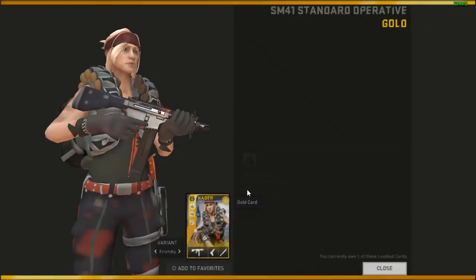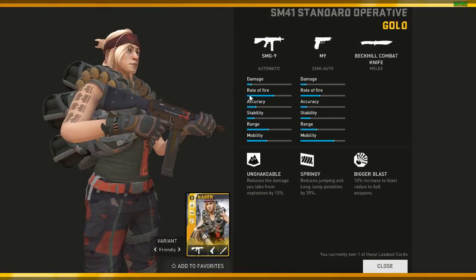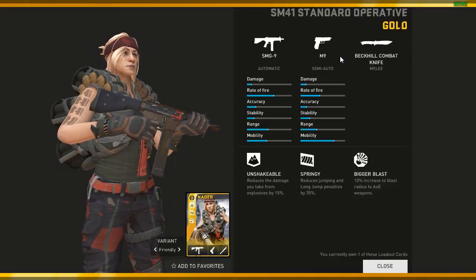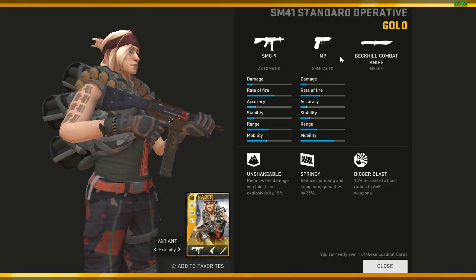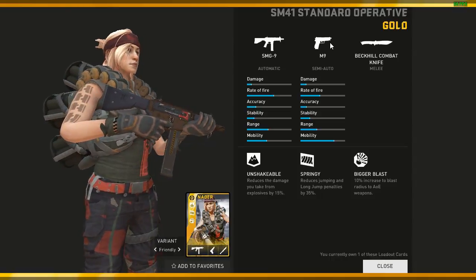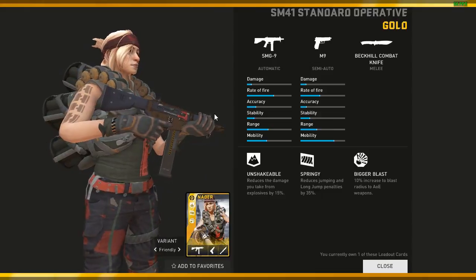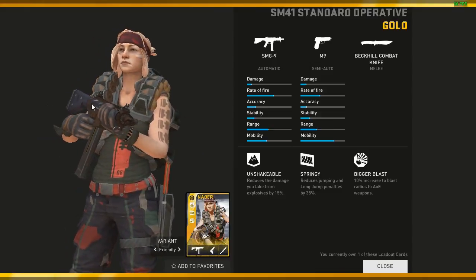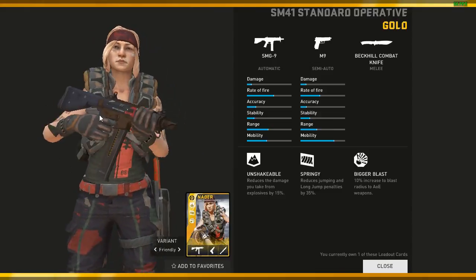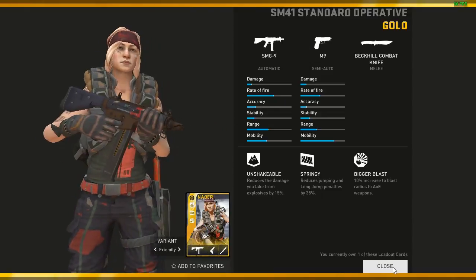Nader has a pretty sexy loadout — SMG9 and M9. If you don't know me, I just love the combination of SMG9 and M9; they're pretty much overpowered. I don't really care so much about the perks for Nader — I care about the primary and secondary, that's why I have this loadout card.